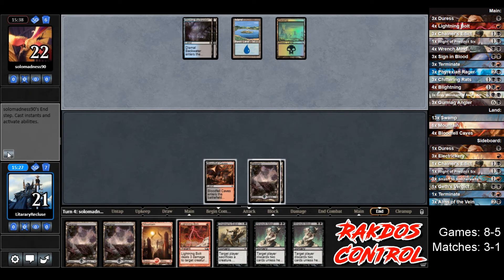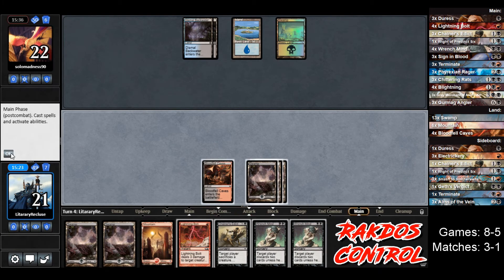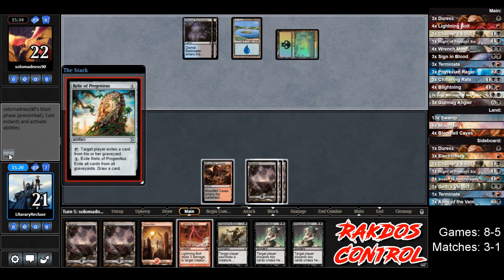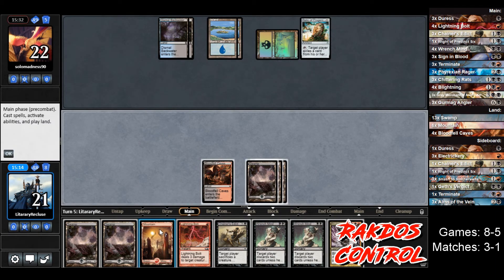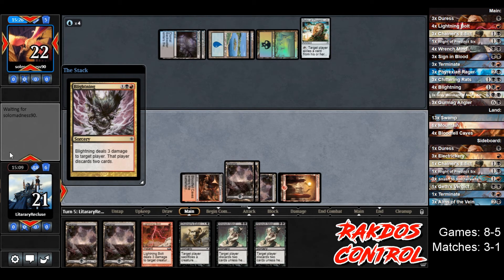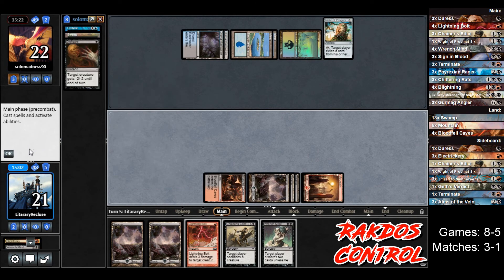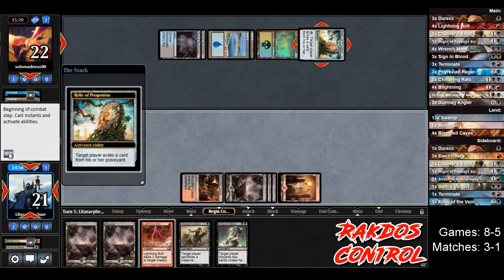We can always bolt whatever creature they play. They don't play anything — we draw a Swamp. We're drawing too many lands, I don't like it. We're going to pass — I just don't want those Wrench Minds to be countered. We're going to play safely this game because I really want to go 4-1. Opponent doesn't play anything either — another land, so we just pass again. Opponent plays a Relic and passes. We draw a Blightning — maybe we start running them out. This might get countered; I should have played Wrench Mind first. Prohibit — so Blightning is gone.